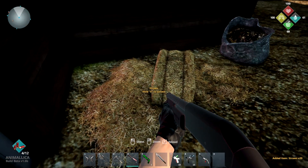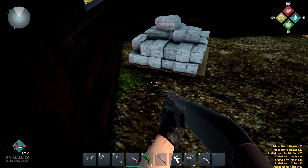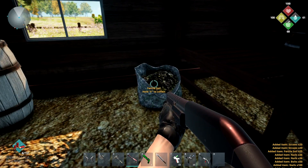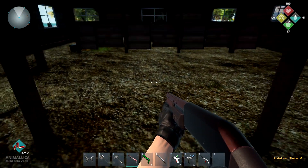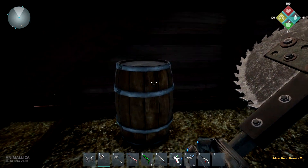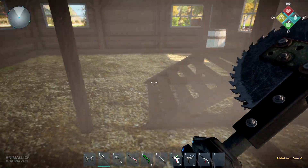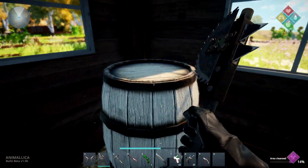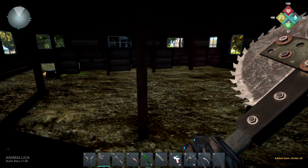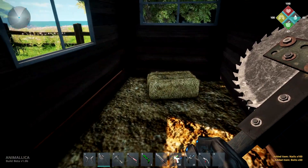Back to the shotgun. Straw bales. Fertile soil — nice. Nails. Slate stash. Fertile soil. It's got a little bit of a seven days to die vibe to it right here, coming into the barn like this and grabbing stuff. Building resources and whatnot. There's some corn. Some onions — onions and corn. There's cooking pots and stuff, so we're going to have to figure out how to cook.